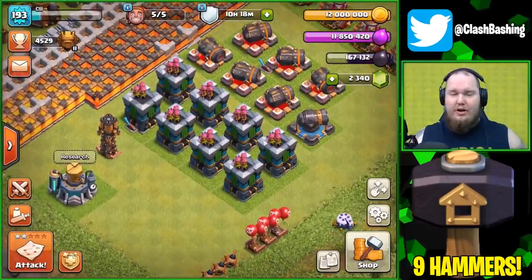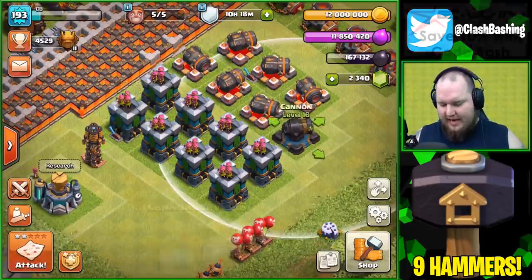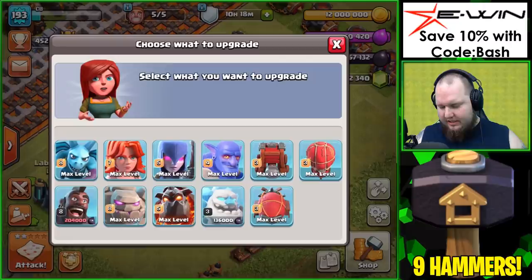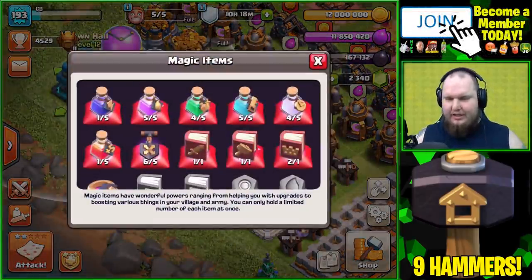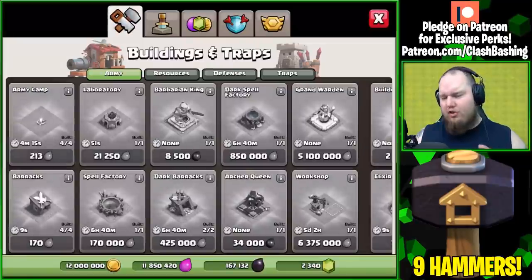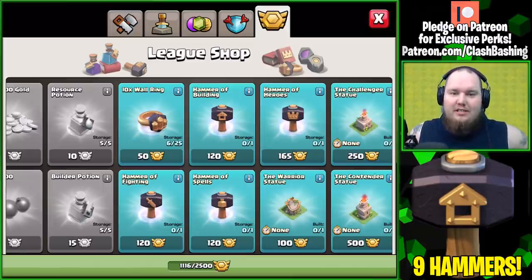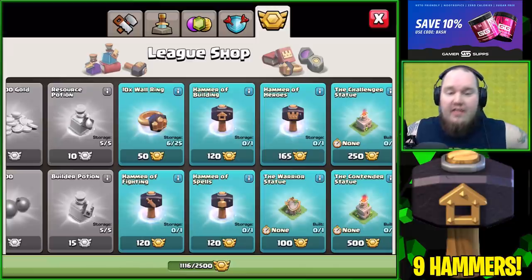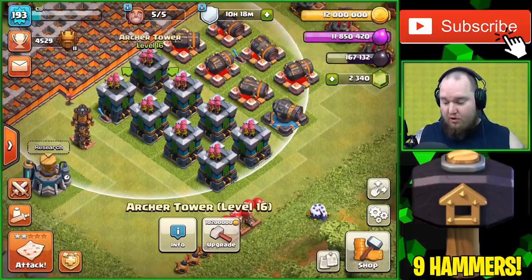We're gonna max out all of these Archer Towers. We got eight Archer Towers here, and then for that last hammer I was leaning towards hogs, but I'm on the fence. Maybe we get our ice golems up because I have been using ice golems a little bit. We could go to the lab and finish them up. The hammer of buildings is only 120 medals and the hammer of fighting is only 120, so we could max out those ice golems.